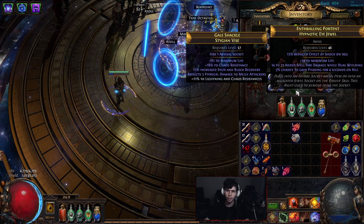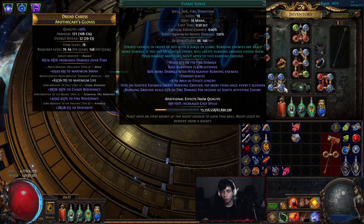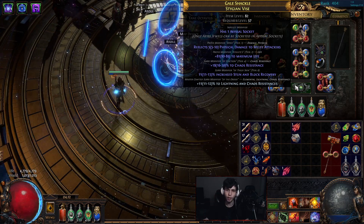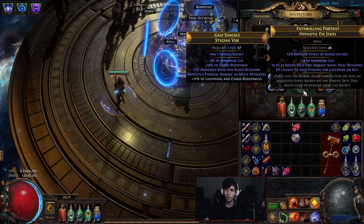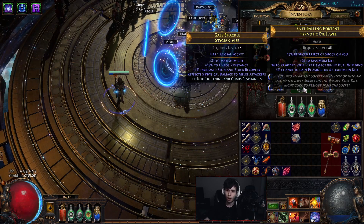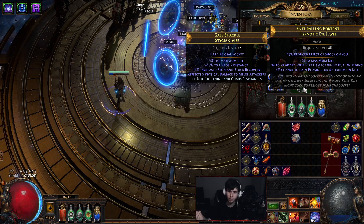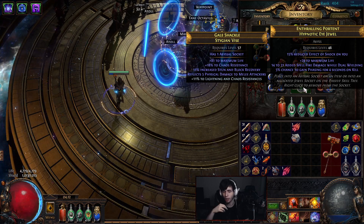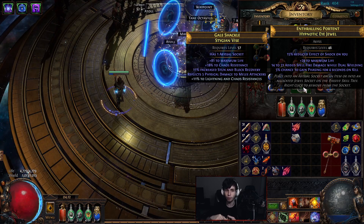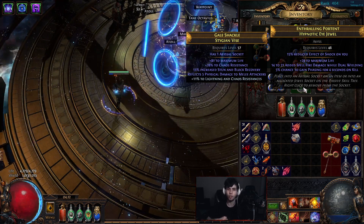For the belt — Stygian Vise. Some of these pieces I was using on the chieftain and just transferred over since they're a similar archetype. It's tier 2 life, a little chaos res with a hybrid chaos roll — so 30% chaos res on a Stygian, which is nice. I'm using a Hypnotic Eye abyssal jewel which gives phasing on kill — that's why I'm not using a Quartz Flask. It also has life and a really nice implicit from harvest: reduced effect of shock. I'm at 75% reduced effect of shock, so most things don't shock me at all.